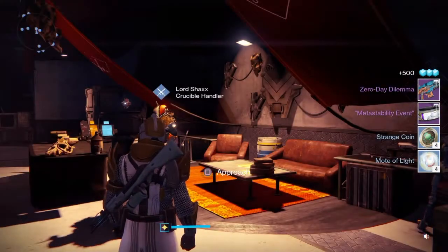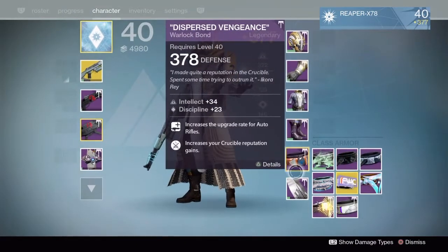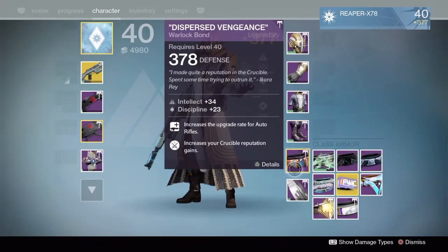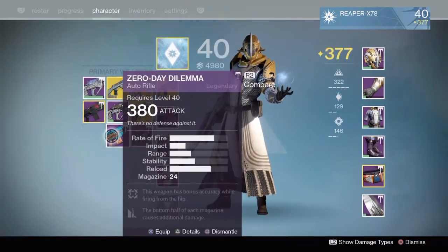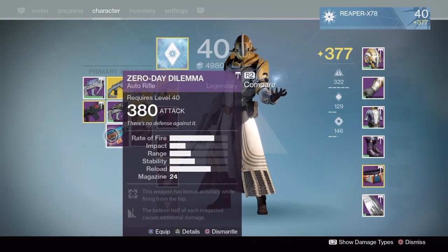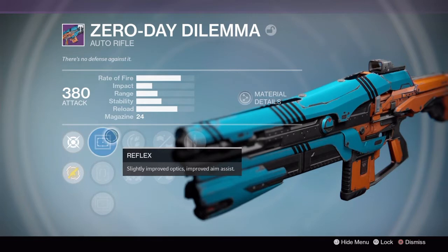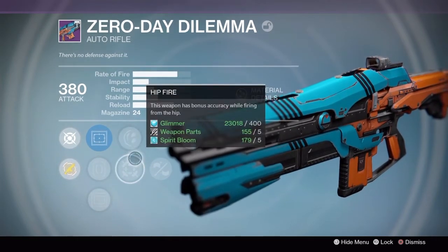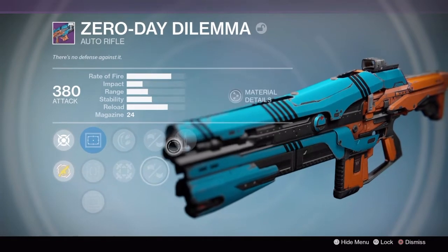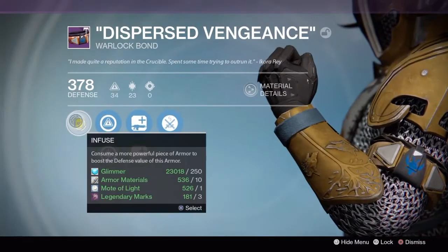So I got Zero Day Dilemma and a bond — whoop-dee-doo. At least it was a little bit higher light level, so can't really complain there. I haven't seen anybody use this gun in the Crucible, but let's look at the rolls: 24 in the mag — don't like that — Reflex, Steady Hand, OEG, Rodeo, Hip Fire, Hand Laid Stock, Rifle Barrel, Glass Half Full. It's mediocre at best in my opinion, nothing too special.